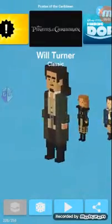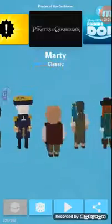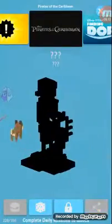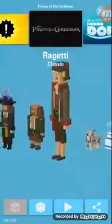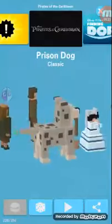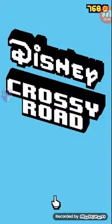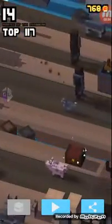Hello YouTube! Today I'm going to show you how to get some characters that I know how to unlock. First one will be how to unlock the dogs. When you play as pencil you gotta keep walking, keep walking, and you'll find like a dog.